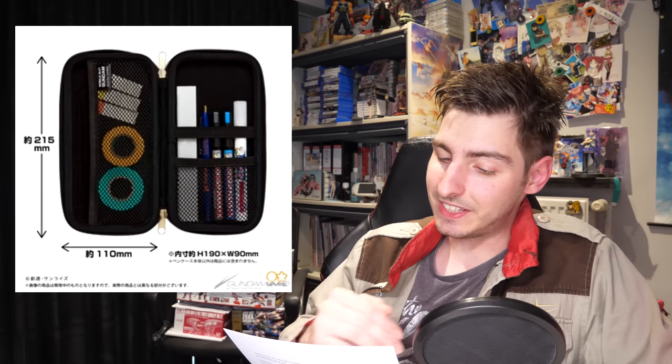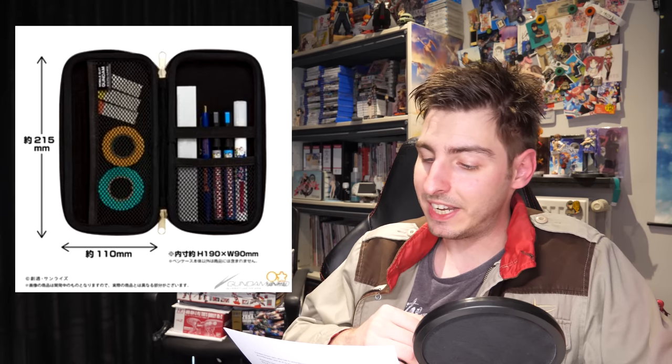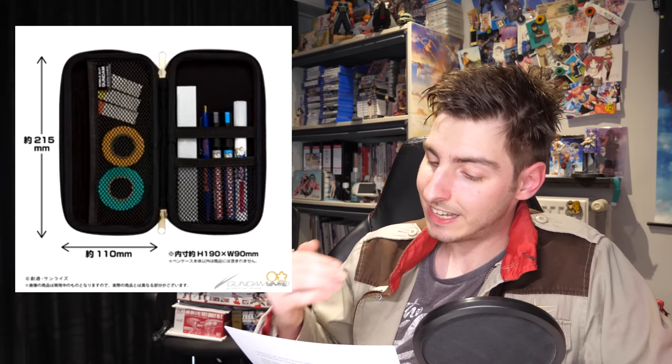Since seals are still a requirement to sign contracts in Japan, it doesn't really surprise me that high-end seals are still very much a thing. Moving on, there are also pen cases up for pre-order in three colors: Earth Federation Space Forces blue, Principality of Zeon green, and Char's Custom red. They'll set you back 1,980 yen each — around 15 US — and are currently slated for a May release.